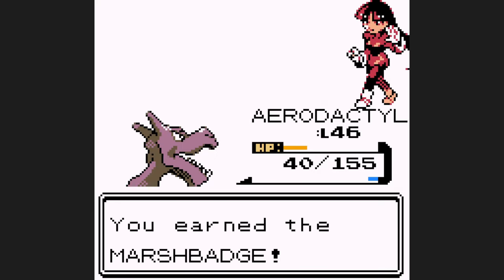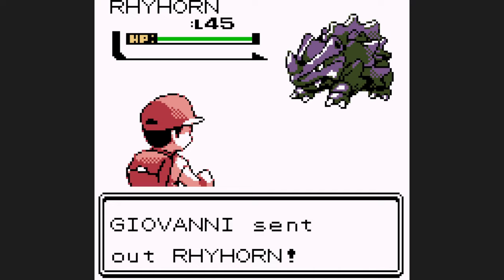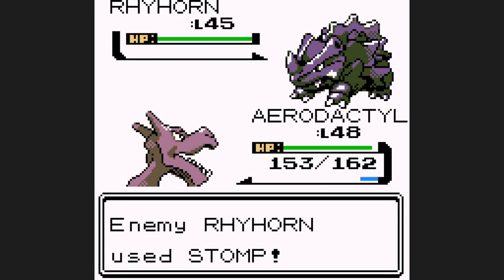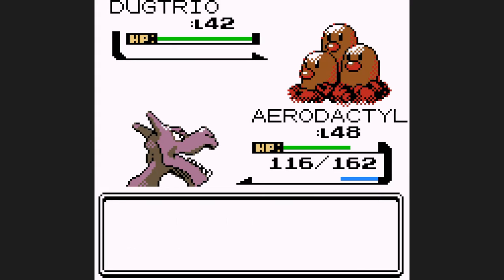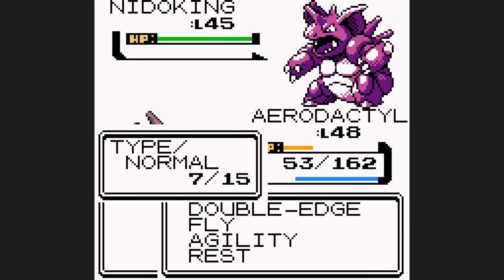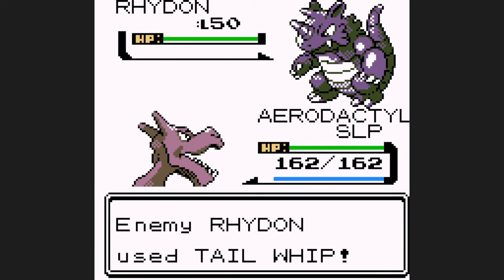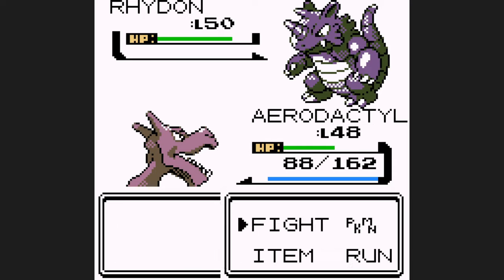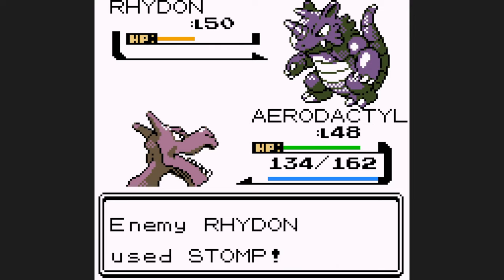We only have one gym leader left — Giovanni, once again. I do some extra training in his gym and we're at level 48 to start the battle. Just like all the other Giovanni battles, I want to set up 3 Agilities for the extra badge boost, then start going for Double Edge. Unfortunately, Rhyhorn is a 4-hit KO with Double Edge and both Nidos are 2-hit KOs. We have a close call against Nidoking. I thought I could Rest on Rhydon since it couldn't do anything to me — or so I thought. The Tail Whips it used definitely added up and I actually have to use Rest again. It took 6 Double Edges to take down Rhydon, but we finally have all 8 gym badges.